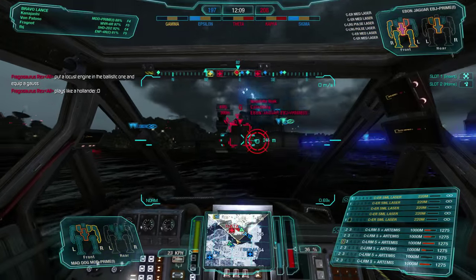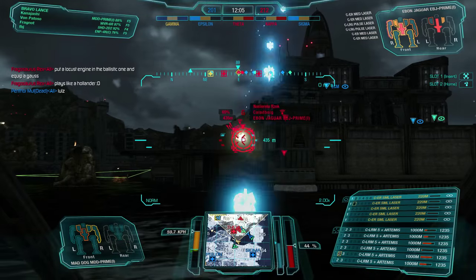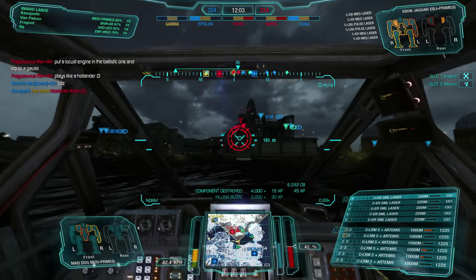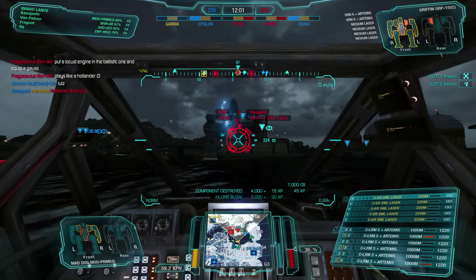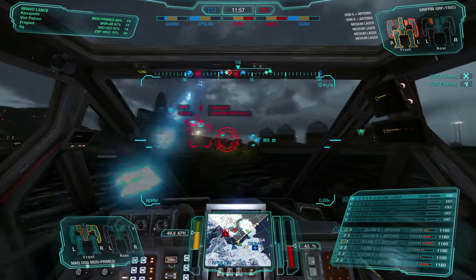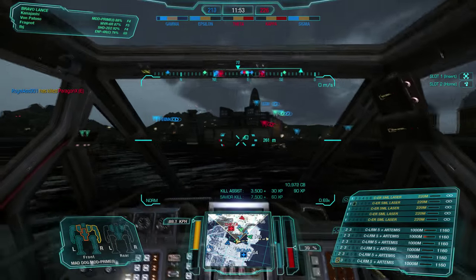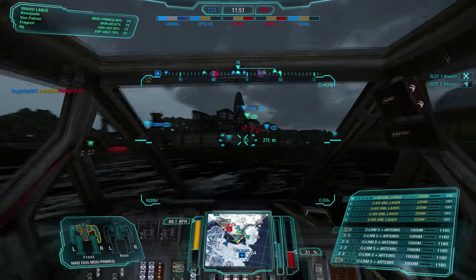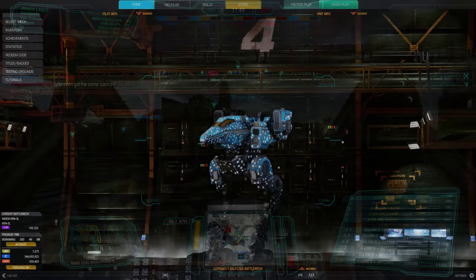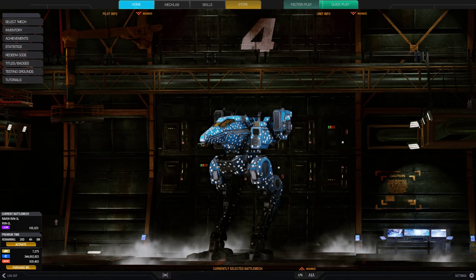NARC is a missile weapon that fires a homing beacon. If it hits an enemy, they are lit up on your allies' sensors for a short duration, even if they break line of sight. Also, like TAG, it grants quicker missile locks, greater missile accuracy, longer retention of locks, and counters the effects of enemy ECM. However, because of its short range and the fact that it takes up a missile slot, it is better suited on a spotting light, working in coordination with your LRM carrier.